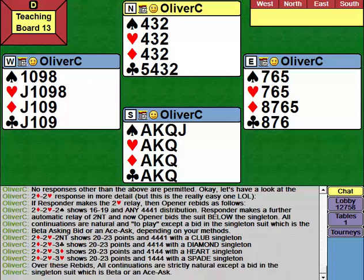Over the two-heart relay, two no trumps, three clubs, three diamonds, and three hearts all show 20-23 points, bidding the suit below the singleton. So the two no trump rebid by opener shows a club singleton; three clubs shows a diamond singleton; three diamonds shows a heart singleton; and three hearts shows a spade singleton. There is no other option for opener over that two-heart relay. And even though opener is now showing 20-23, all continuations are strictly natural and non-forcing, except for an immediate bid in the singleton suit.